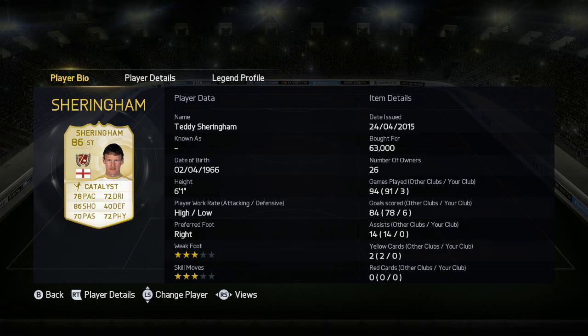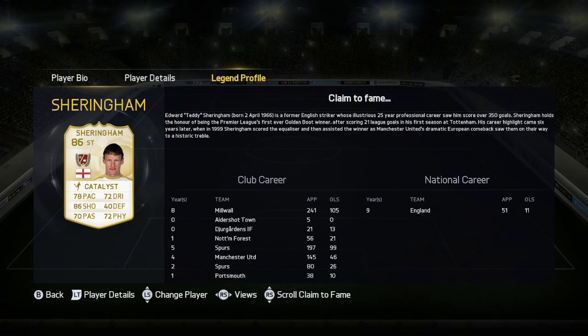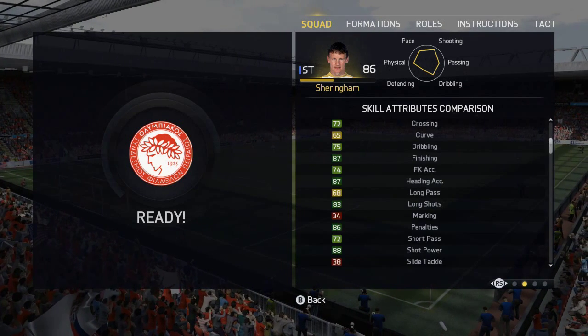Hello there, this is Dango1867. Hope you're all feeling alright today because I am. It's another FIFA 15 legend player review — this time another England superstar: it is Teddy Sheringham, the Spurs and Man United superstar. This card is another great card to use, especially at the moment, because these legend cards are cheap as chips. So if you want to use them before FIFA 16 drops, get them used now.